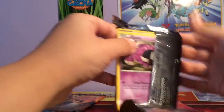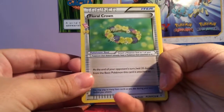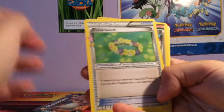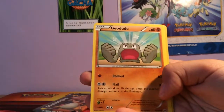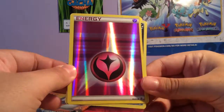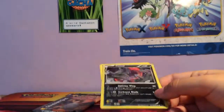Opening the Pikachu pack. We have Floral Crown, Pokemon Center Lady, Clefairy, Gastly, Psychic Energy, Krabby, Geodude, Reverse Fairy Energy — these do go for a few dollars I guess, which is good — a Yveltal Holo which I already have, and a Small Axe. Hopefully I need that Fairy Energy because I know I need some energies from this set still.